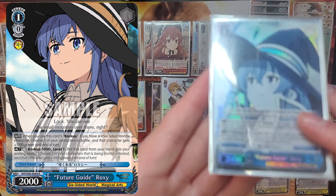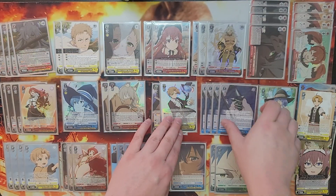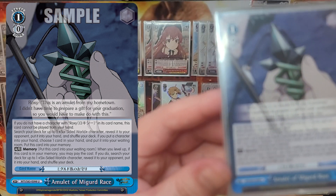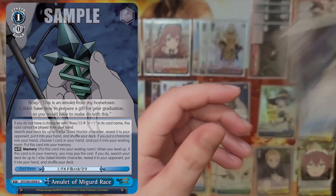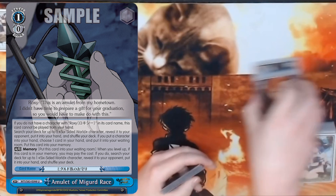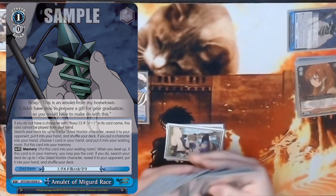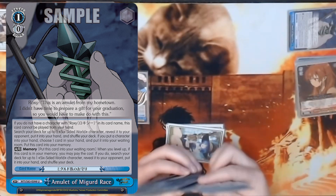Some decks also elect to run the generic 1-0 2k punch as a one or two-of, because you're trying to control the board — it's standby. The part where Mushoku decks really divide is the 1-0 event Amulet of Miggard. You can't play it if you don't have a Roxy on stage, but if you do you can put it into your memory and search your deck for a character, then pitch a card. When it's in your memory and you level up, you can put it back into your waiting room and search out another character — two searches, a free discard outlet, and memory compression all in one card. When it came out there was endless discussion about it being one of the best cards in the entire set.